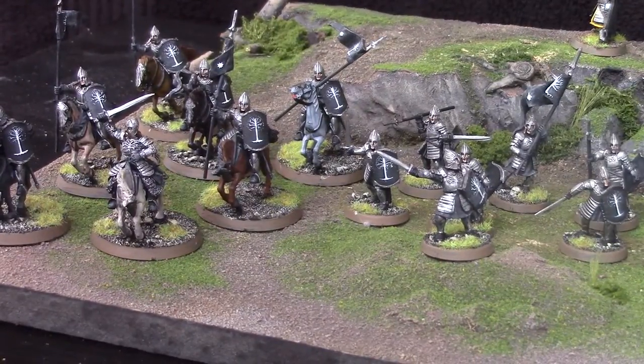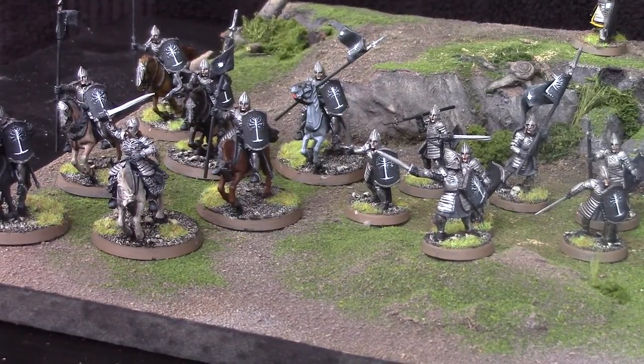Your Knights of Minas Tirith are, again, very average in most of their stats, but they do bring along that healthy defense six, and most importantly they come with lances. As we're going to get into later, one of the big weaknesses of this army can often be hitting power, and one of the units that mitigates that to some extent is your Minas Tirith lancers, which are going to get those plus one to wound rolls.